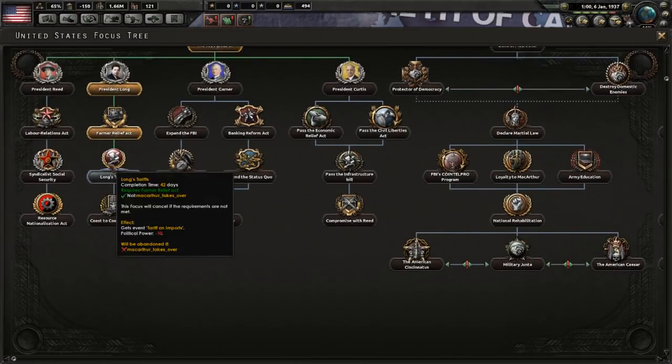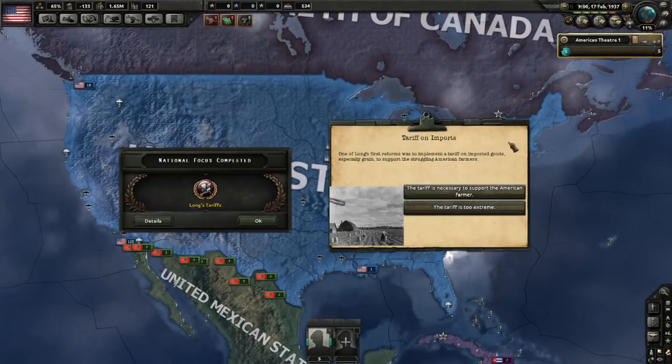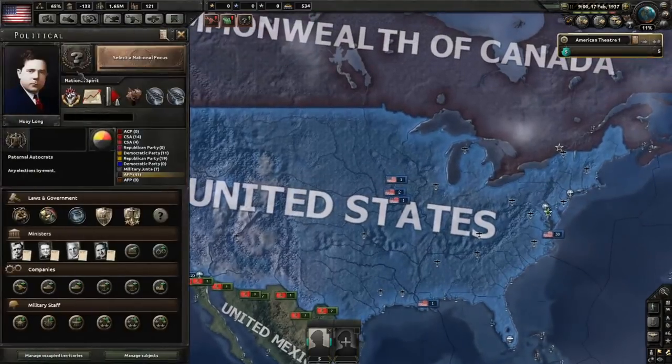Next, of course, you go to the only thing that's available to you: Long's Tariffs. After the Long's Tariffs national focus is complete, you will again get a decision. I'm just going to select Long's Tariffs Reforms because it takes away consumer goods factories compared to the no tariff reforms. And again, we've got two more national spirits.